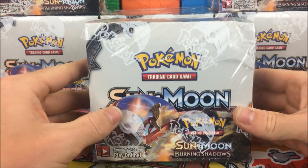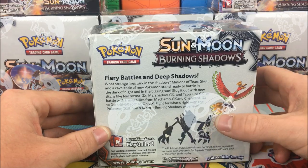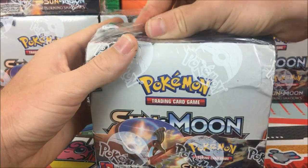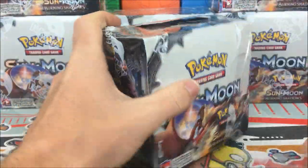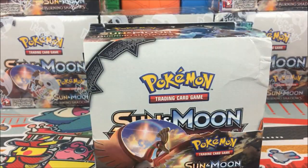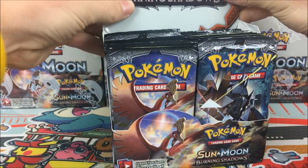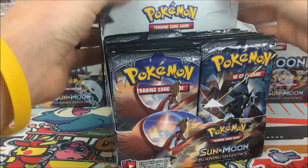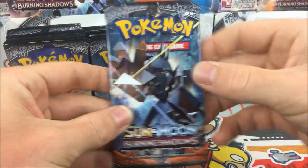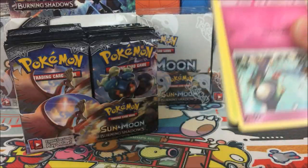Here is the box - it features Ho-Oh on the front, we have Tapu Fini and a bunch of other Pokémon. On the back we have Necrozma and Ho-Oh, Necrozma on the top, and then Marshadow. I am going to break the seal because I have not opened one of these boxes yet. Booster boxes usually take about 20 minutes to go through, but this set has been out for a couple days now so let's just jump right in.